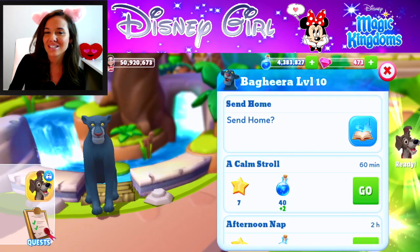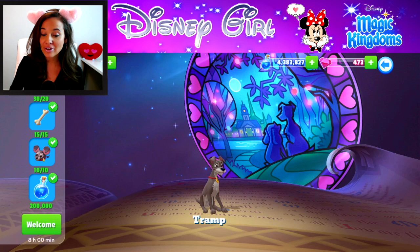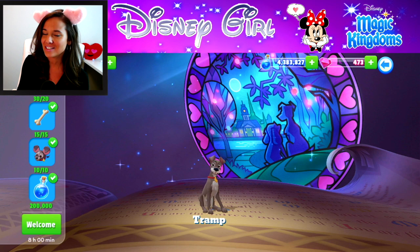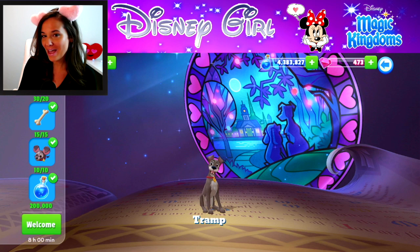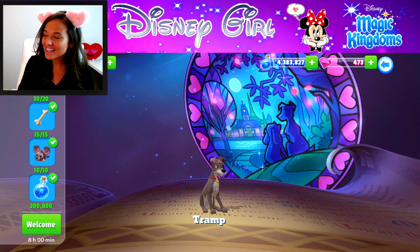The first thing I need to do is have all the tokens for Tramp, which I have done. Now I just have to wait eight hours and spend 200,000 magic to get him into my kingdom. It's not too bad when you have four million magic just kicking around.